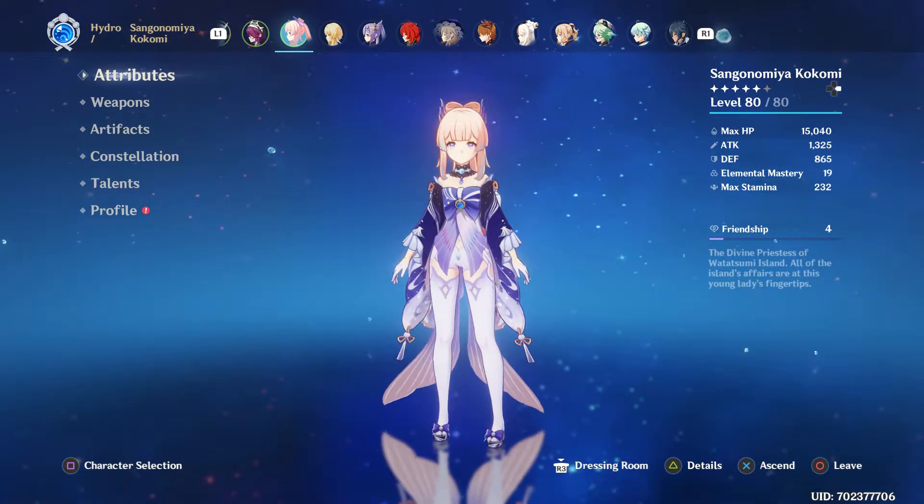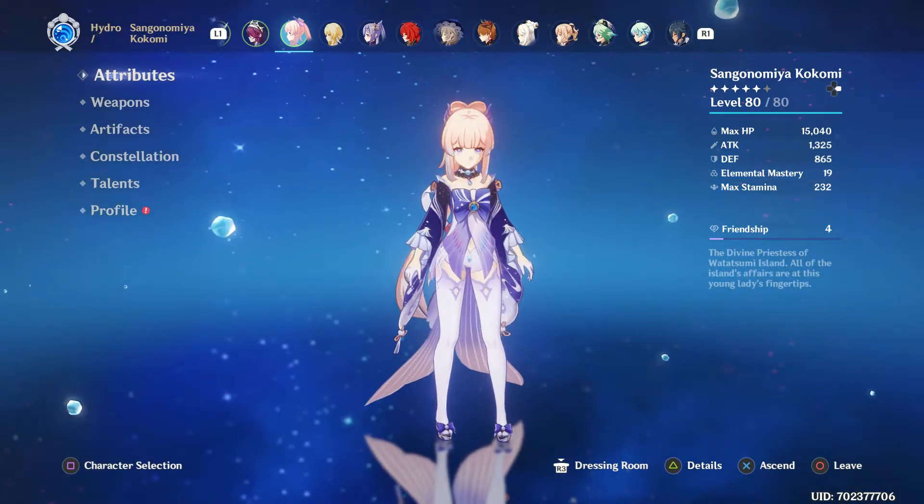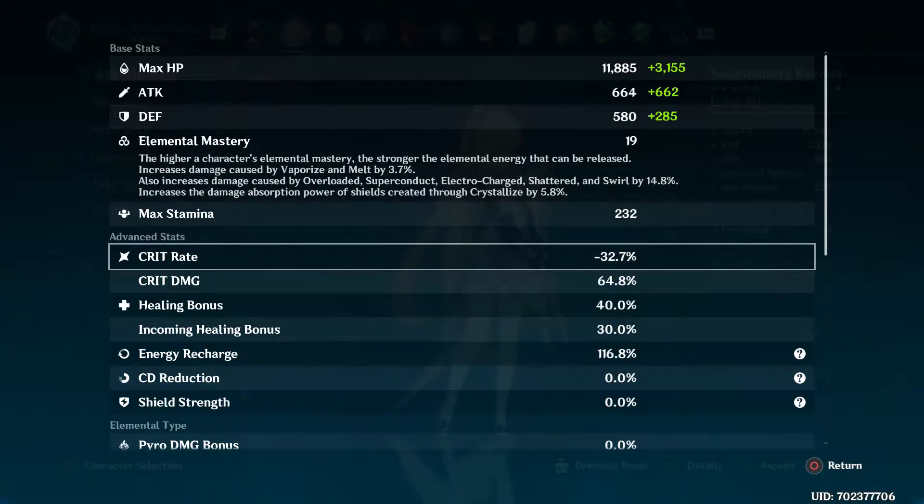I'm using her more as a support character because she heals. Let's have a look at the stats — right now the crit rate is down to about minus 30. When you first get her, without artifacts or any buffs, her crit rate is minus 100. I have absolutely no idea why MiHoYo decided to do this, but with all the gear I've gained over a few weeks, I've been able to bring that crit rate down to about minus 32.